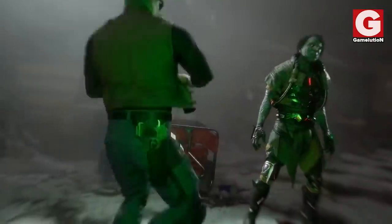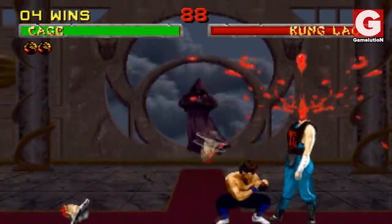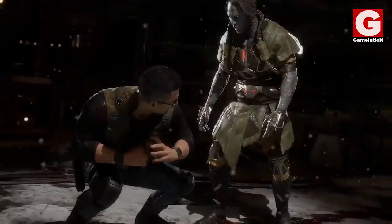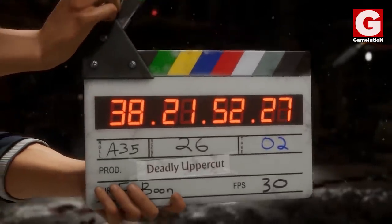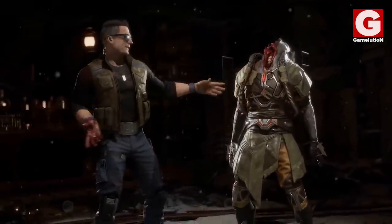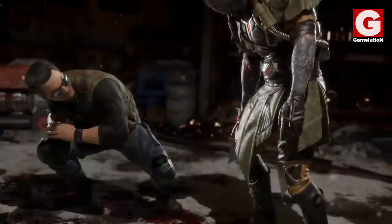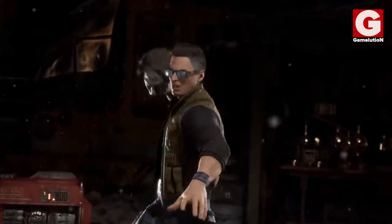Last but not least, we have to address Johnny's fatality, which is a throwback to his triple punch decapitation in MKII. In what looks like an acting scene, Johnny uppercuts his opponent multiple times as he complains about the other actor not reacting properly to his punches. In the 19th set take, Johnny finally manages to pull off the right move in a gory but yet hilarious fashion.